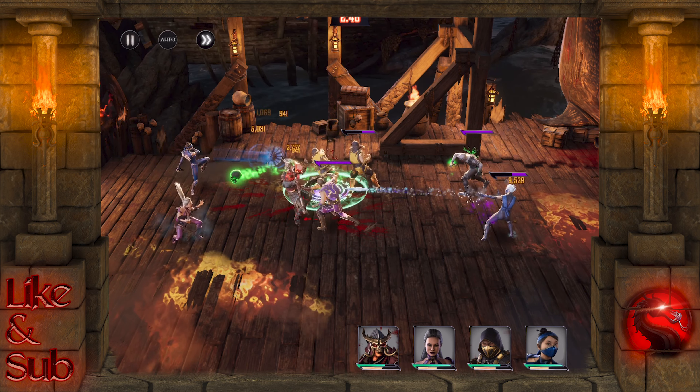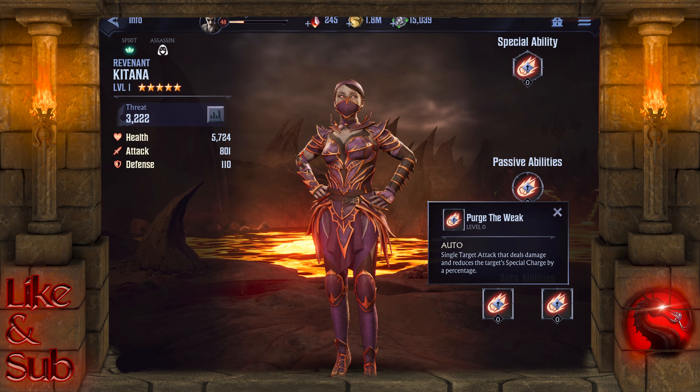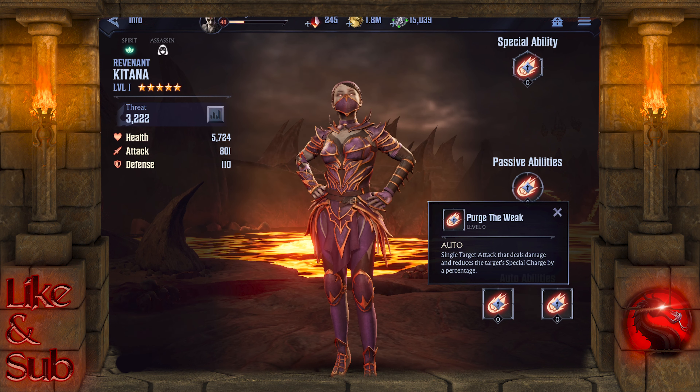We're gonna start with her auto abilities, starting with Purge the Weak — a single attack that deals damage and reduces the target's special charge by a percentage.